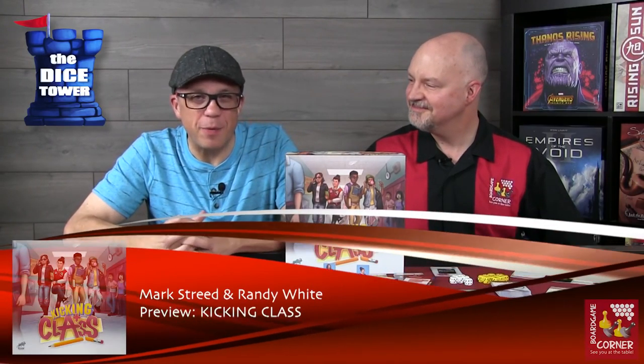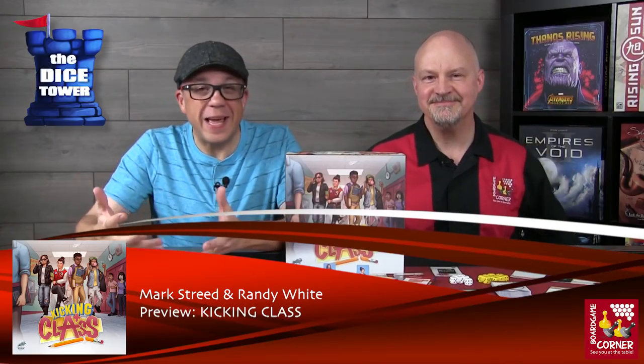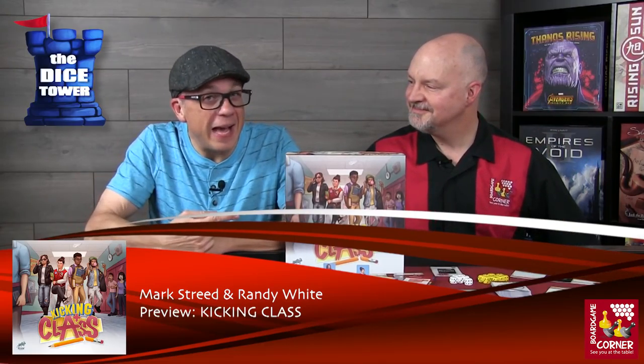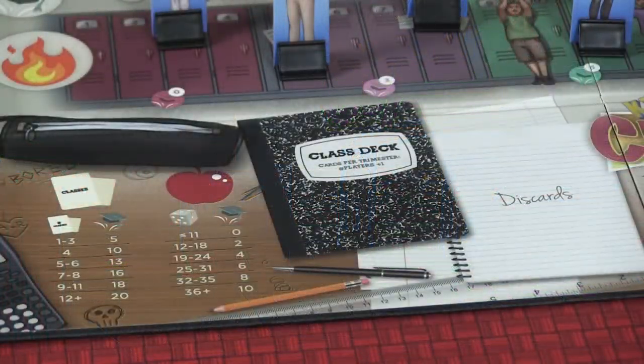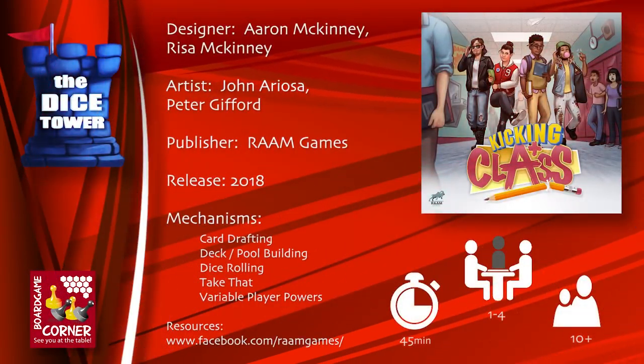Hey folks, welcome back to our Dice Tower Preview. I'm Mark, and I'm Randy. Today we're taking a look at Kicking Class. Kicking Class takes place over four years of high school with three trimesters in each year. You'll try to get scholarship points by passing classes, taking the ACT, increasing your popularity, and doing generally scholastic things. Kicking Class is brought to you by RAM Games. It plays one to four players, ages 10 and up, and each game takes approximately 45 minutes to play. I'm sure many of you have wanted to go back to high school, so let's go experience it once again.